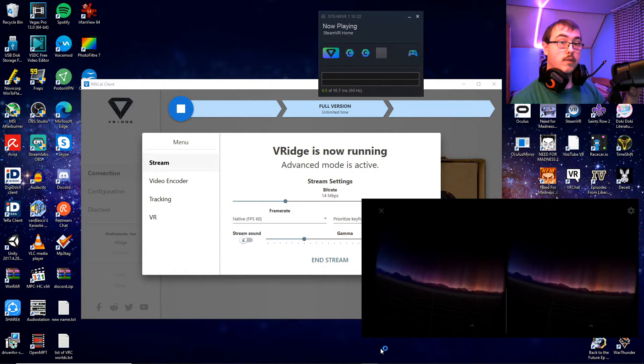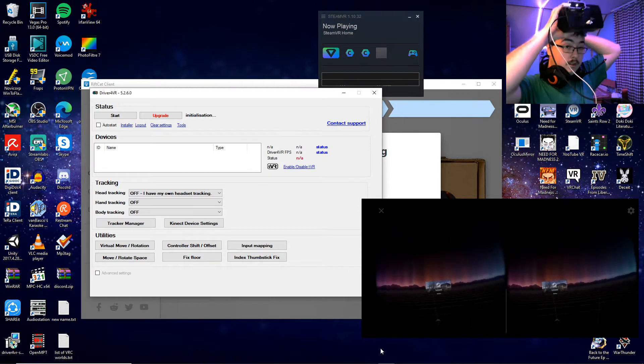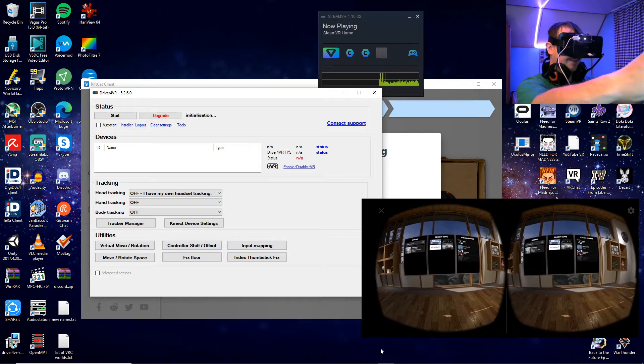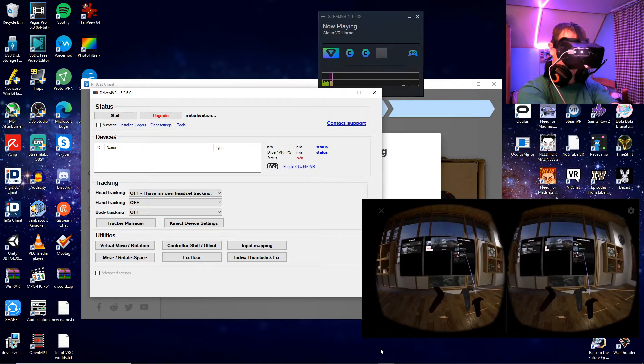Other things should show up as well. If not, I'll try. SteamVR — it works right away. I have to configure that. It does work. Not sure though.